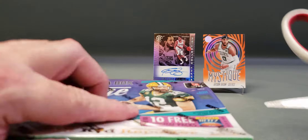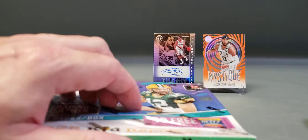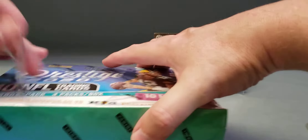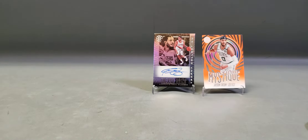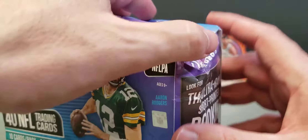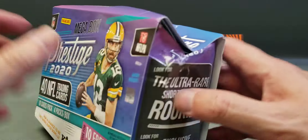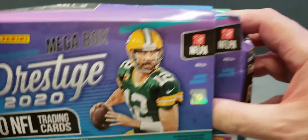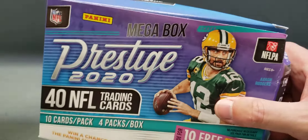We know we should get two more autos out of this football box. This plastic does not want to cut — there we go — so we'll have two more to put back there. The reason I'm opening this one is obviously the box was crushed in shipping, but the cards are stuck in the middle so they should be all right.